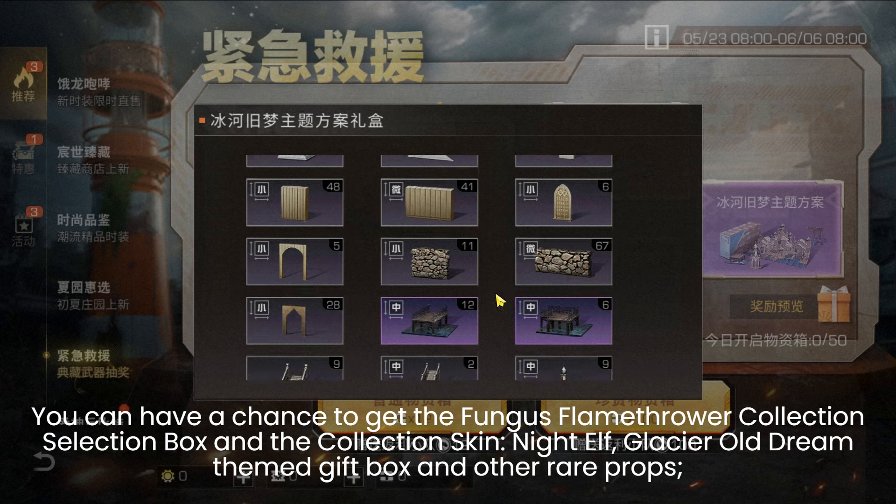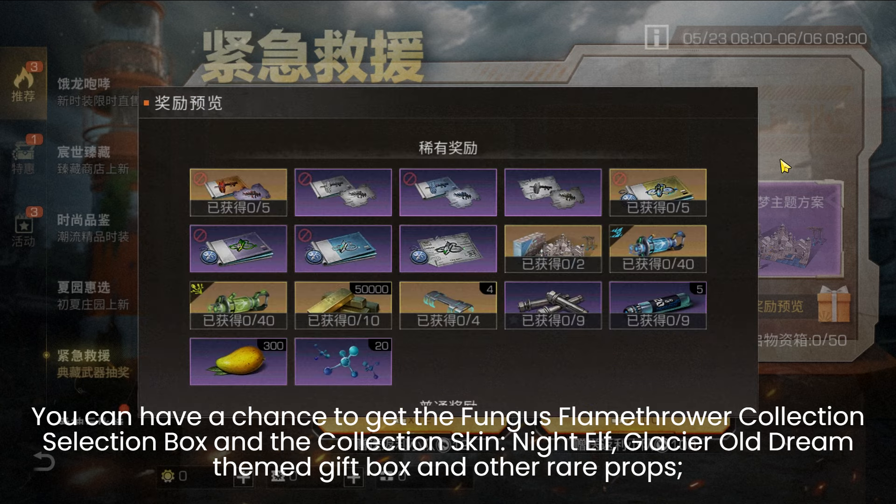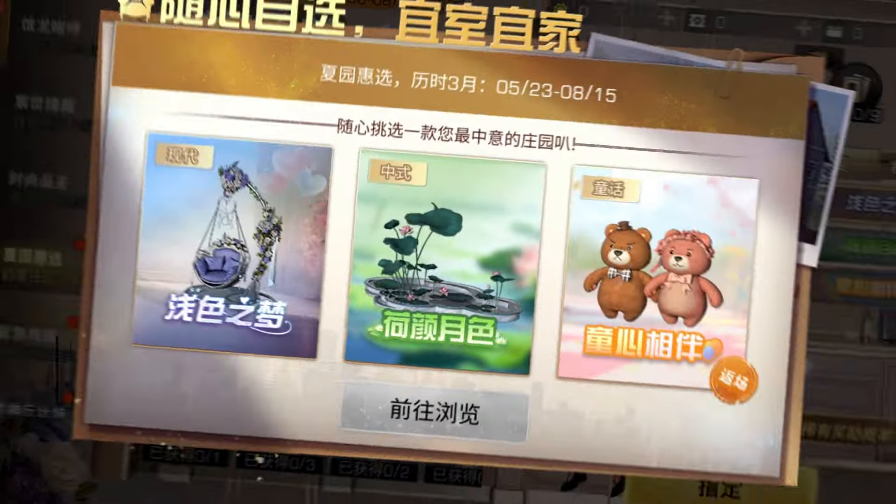With the Emergency Rescue Lucky Box, you can get the collection selection box and collection skins like Elf Glacier or Dreamtame Gift Box, along with various rare properties.